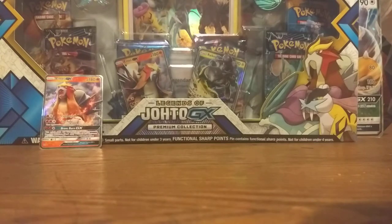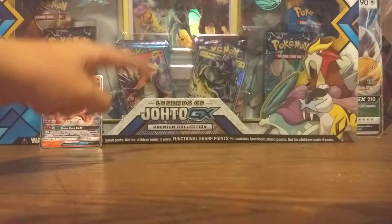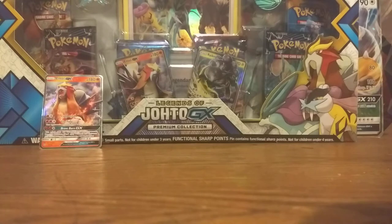We also got an amazing Raikou GX that we've never seen — a Black Star promo — and an amazing big card: Suicune. Suicune's my favorite out of Raikou, Entei, and Suicune — it's just my favorite. We got a Suicune coin and pen, and it comes with six packs.